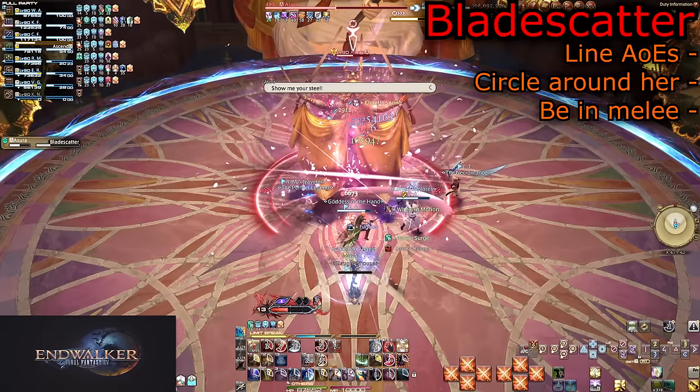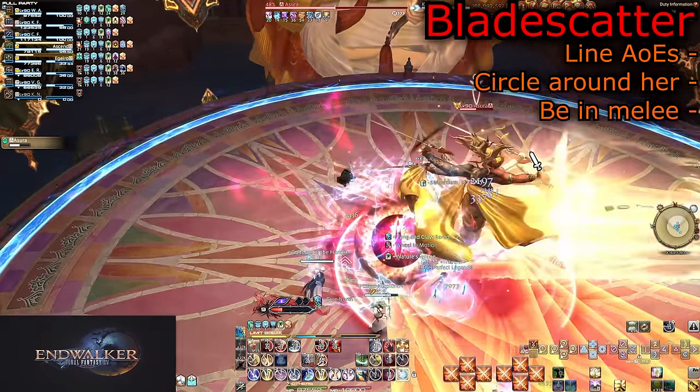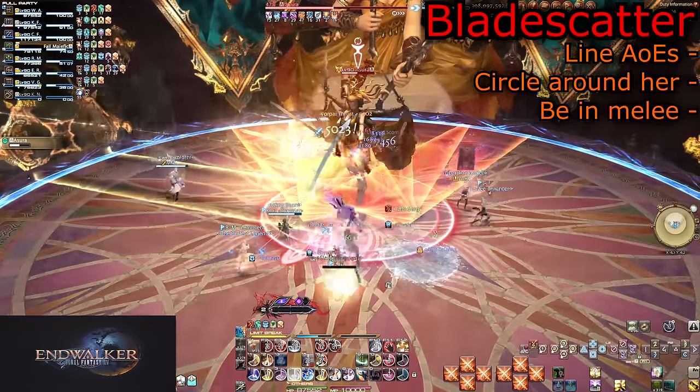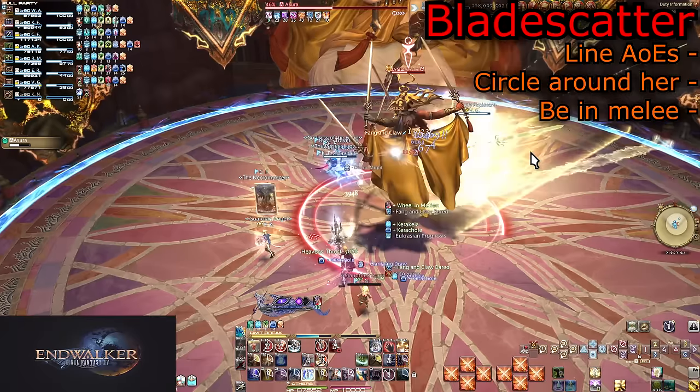Blade Scatter is the weirdest attack. She will do a line AoE in a random direction, then start doing line AoEs in a circle from that first one — it rotates around the whole arena. Simply dodge into the first AoE from the safe side. Being in melee range makes this far easier to dodge.